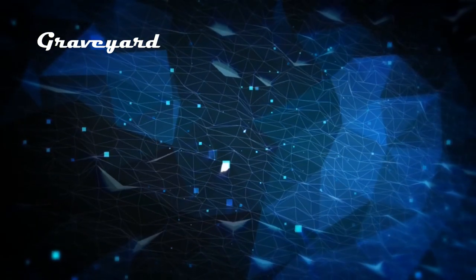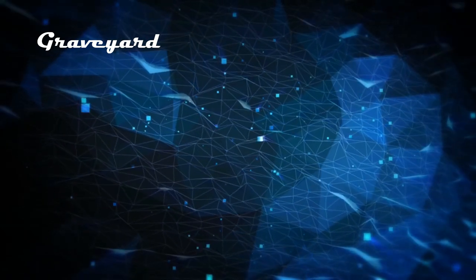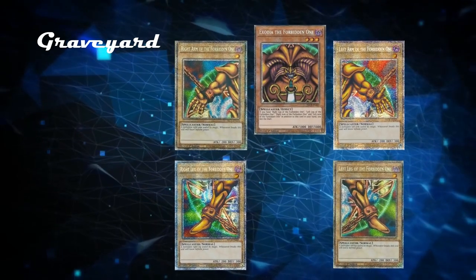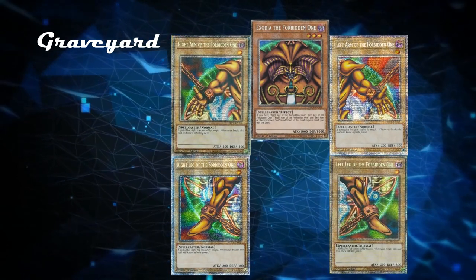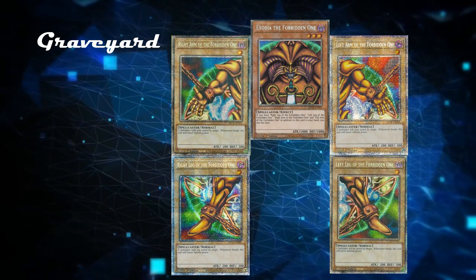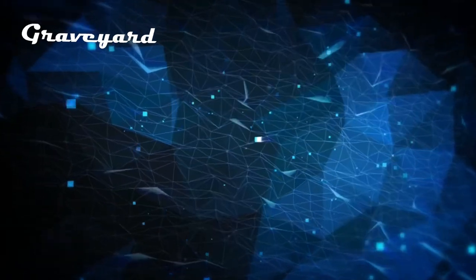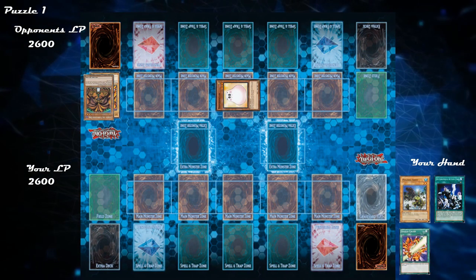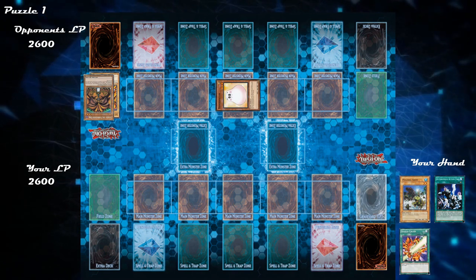Let's now analyze the graveyard. Since our graveyard is empty, let's look at our opponent's. They have all 5 pieces of Exodia in their graveyard. The head is a level 3 dark spellcaster with 1000 attack and 1000 defense, while the other 4 pieces are level 1 dark spellcasters with 200 attack and 300 defense. If they were in our opponent's hand, we'd automatically lose — but since they're in the graveyard, we still have a chance. Take a moment to pause the video and see if you can win the duel by yourself this turn.